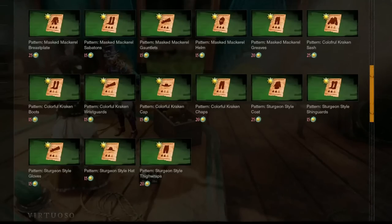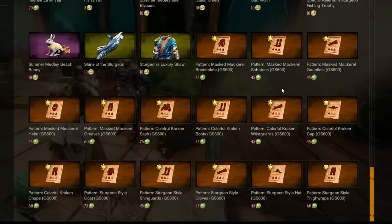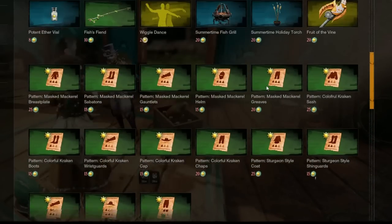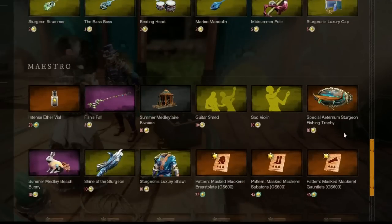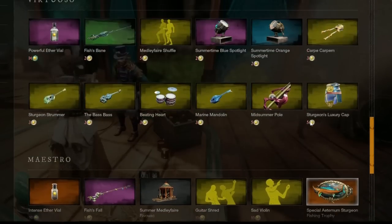Anyways, moving on. So these sets come in the form of patterns. There are two sets of patterns for each set. These patterns are of course green quality, which you can purchase quite cheaply at the Bard reputation level of this event, and the orange quality purchased at Maestro reputation during the event for much, much more. These patterns create the same items, but they perform in a very different way. So first, let's look at the orange quality ones, as these will be the ones that people will be going for instinctively.